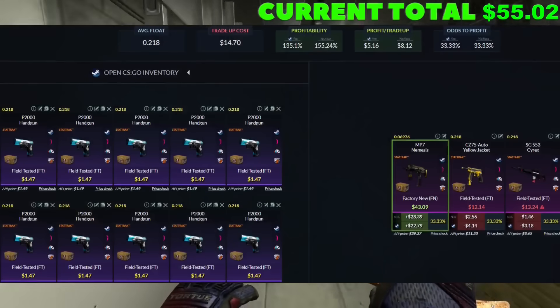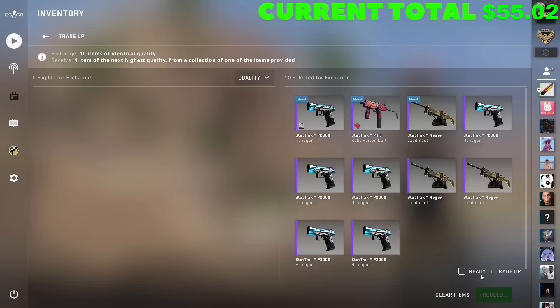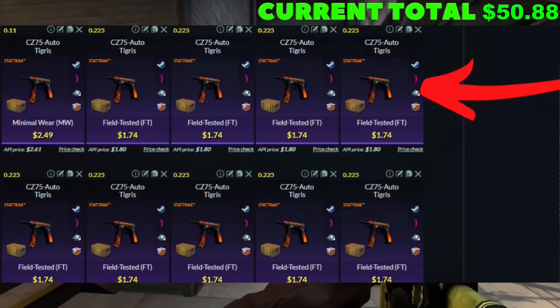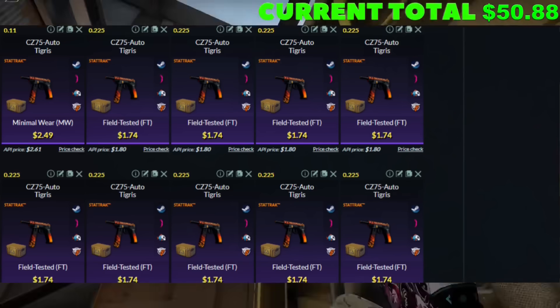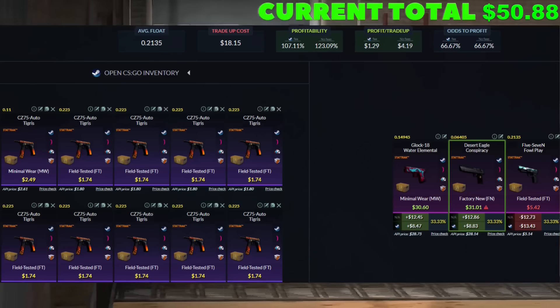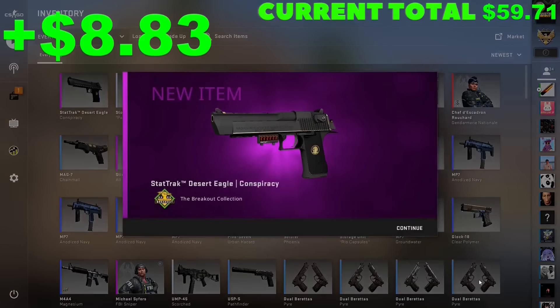Now that we hit that, we can head back to the Falchion collection — I've got one last attempt to try and hit that MP7 Nemesis. If we could hit that, it would put us at about $75. The next trade-up, we're heading to the Breakout collection — StatTrack, purple rarity. We're looking for 9 field-tested skins, 0.225 or below on the float, $1.74 buy order; plus one minimal wear skin, 0.11 on the float, $2.49 buy order. As long as we don't hit that 5-7, we're in quite good shape — bam! Exactly what we wanted to see.